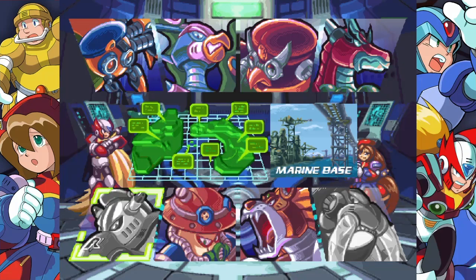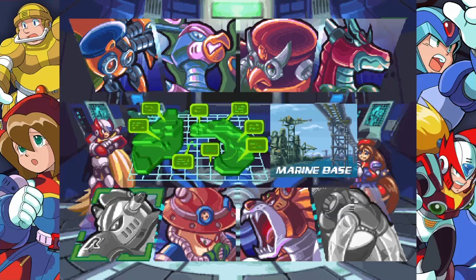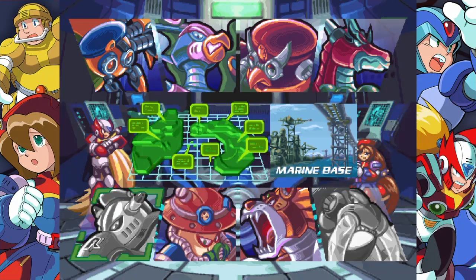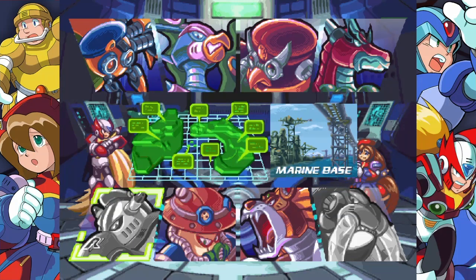All of Zero's bosses don't necessarily have a weakness in the same way, because normally Jet Stingray beats a different boss on the weakness chain. With Zero's weapons, it's actually more limited with bosses' weaknesses. To make up for this, his sword is actually better than Mega Man's Buster — it does more damage and is slightly faster, and bosses' iframes are a little bit less when you hit them with the Z-Saber.